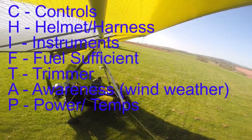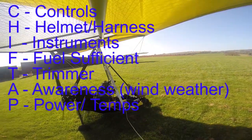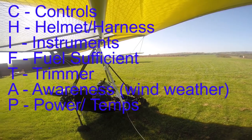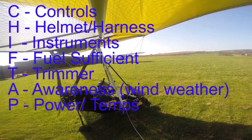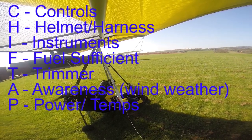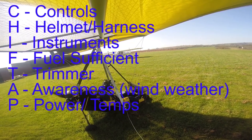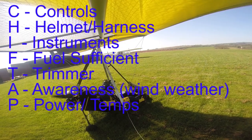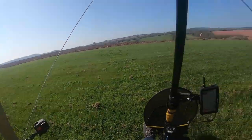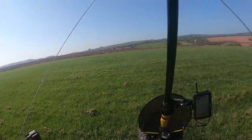Controls — full and free. Helmet is done up. Harness is done up. Instruments are reset. ADSB is running. Temps are good. Fuel's on sufficient, fuel cap is fitted. Trim is set. Awareness is runway 31. Glebe Farm traffic from Golf Foxtrot Whiskey Lima Romeo, backtracking runway 31 for local circuits. Glebe Farm.